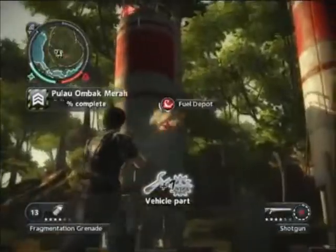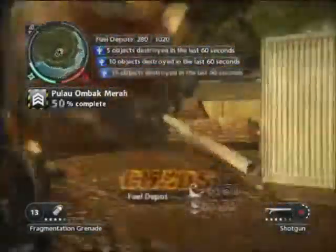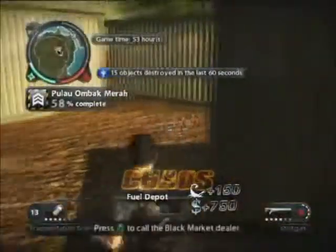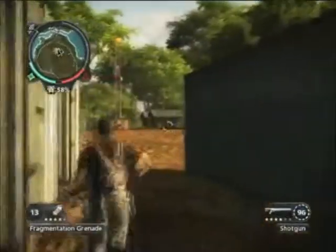Onto the magazine size: at level 1 it's 6 bullets before you have to reload; level 2 it's 8; level 3 it's 10; level 4 it's 12; level 5 it's 14; level 6 it's 16. These are official facts off the Just Cause 2 wiki.